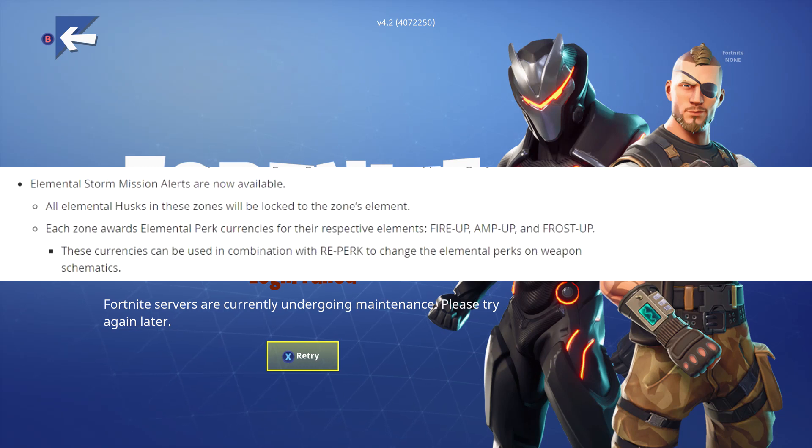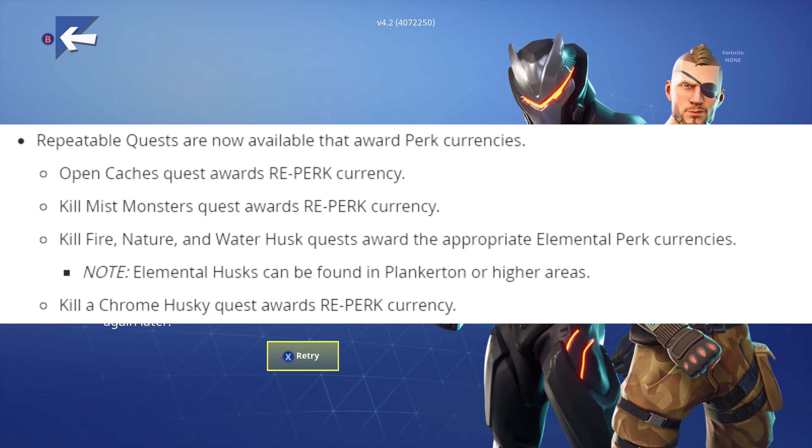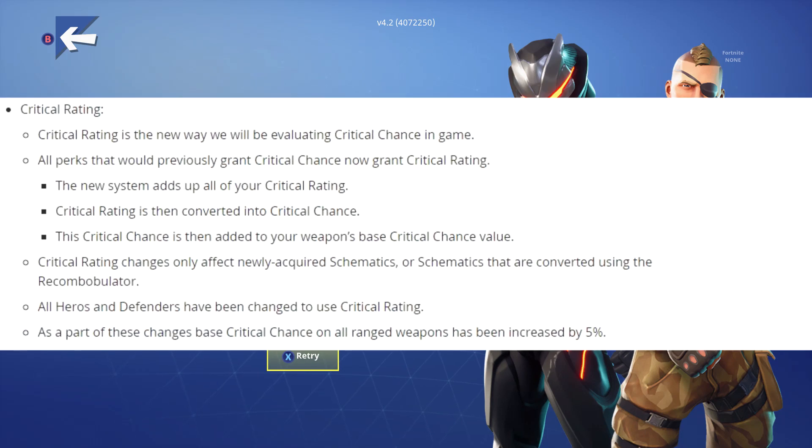Depending on which element is in which zone, you are going to get the perk currencies for your Recombobulator — Fire-Up, Amp-Up, and Frost-Up. They also added a couple of repeatable quests where you can earn those perk currencies and Reperk.